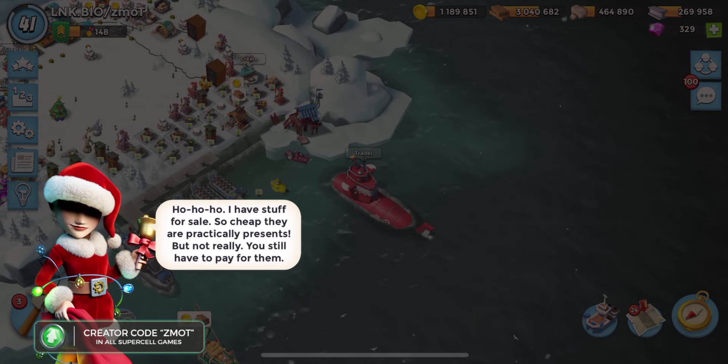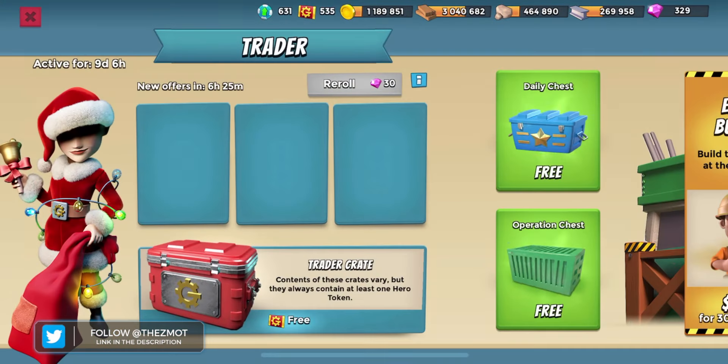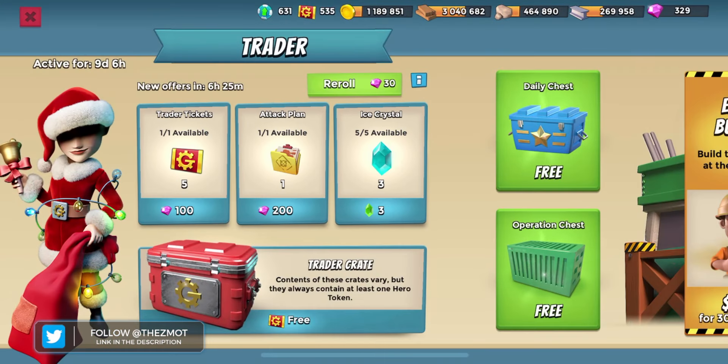Ho ho ho! I have stuff for sale so cheap they are practically presents — but not really, you still have to pay for them. The trader is here and she has flashy jingle bells. I made a gif of that. Do you say gif or gif, by the way? Let me know in the comments. I know that's a bit of an internet debate.